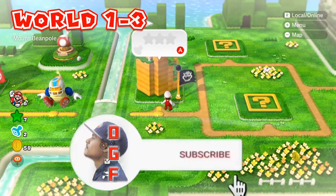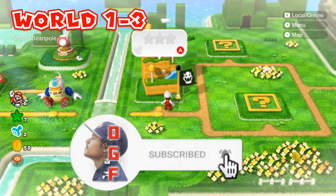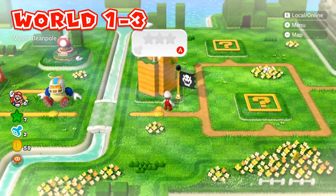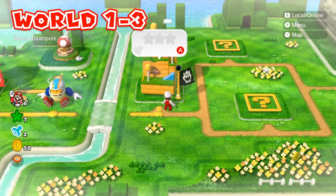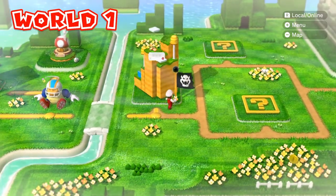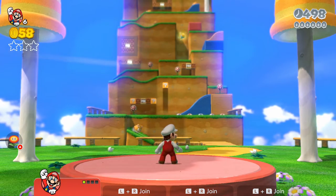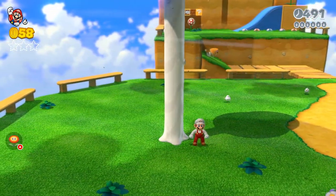What is up guys, I'm Daddy Gamer Fred and welcome back to another Super Mario 3D World guide video. In today's video we're gonna go over World 1-3 — collect all three green hidden stars as well as the hidden stamp. This one is fairly easy so let's just dive right into the world.